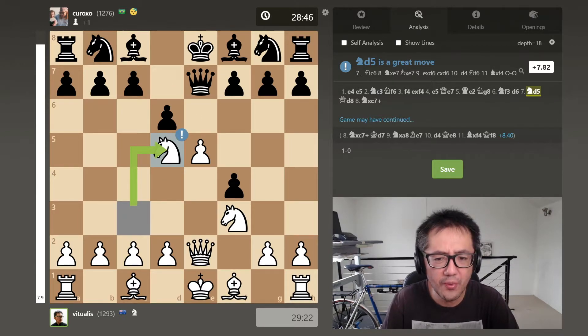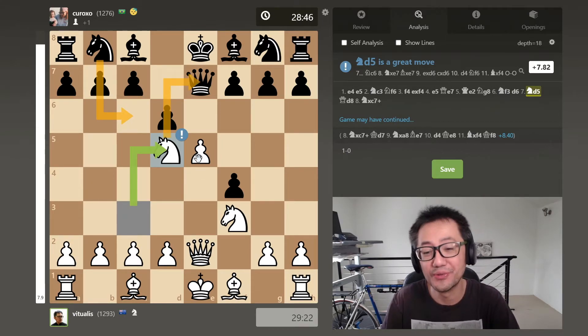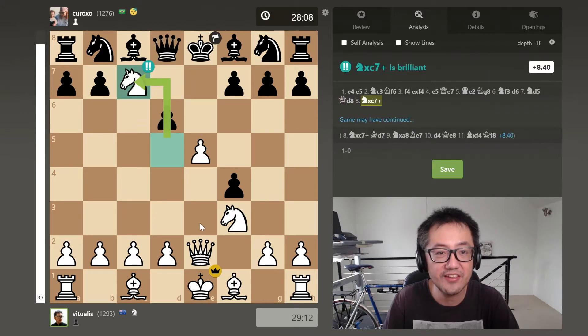Now we'll see why it's such a trap — the opponent almost has nowhere good to go. They decide to play Queen D8. But according to Stockfish, the best response was actually just playing a knight move, which basically means Stockfish reckons the best move in this position is allowing white to capture the queen. This is how absolutely dreadful this position is for black — you basically have to give up the queen and just develop your pieces. That is how absolutely problematic this position is for black. Very commonly the opponent will try to do something to protect that pawn, and this is where the trap springs.